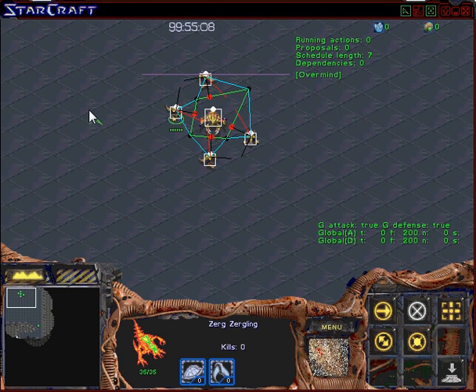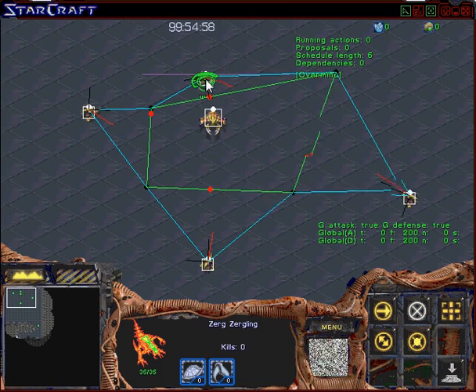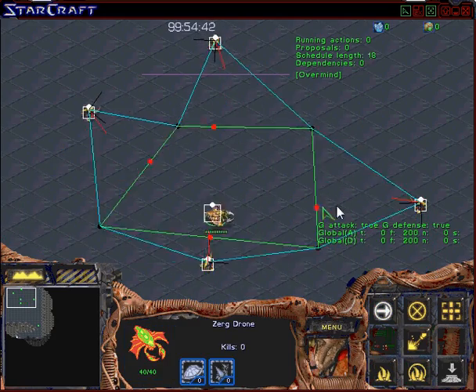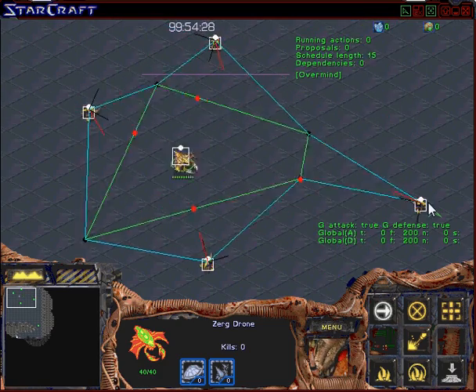In this game, right now the Zerglings are passive and being controlled by the human. Once we start the game, the Zerglings are going to be controlled by the algorithm and the drone is going to be controlled by a human player trying to keep away from the Zerglings. So we're going to go ahead and get ready to start the game here.